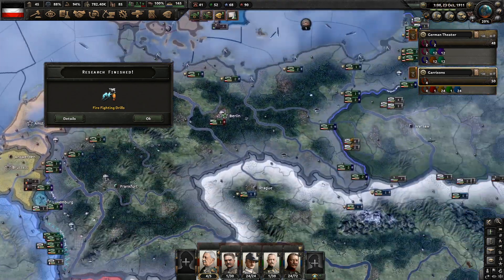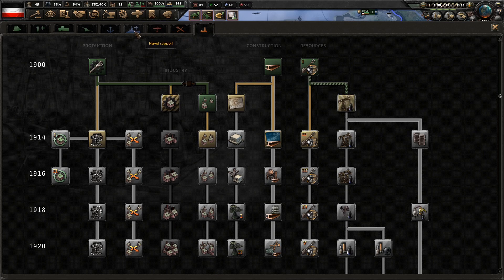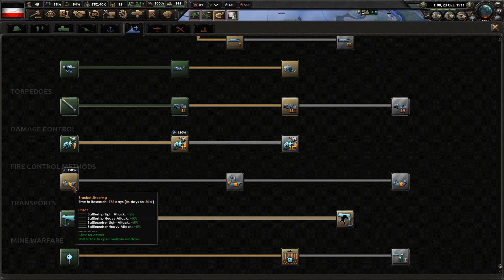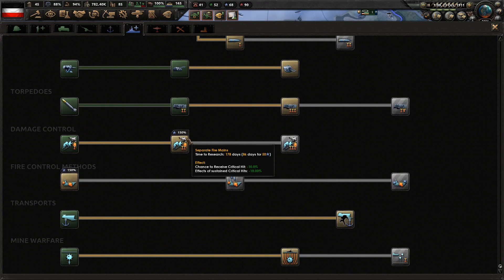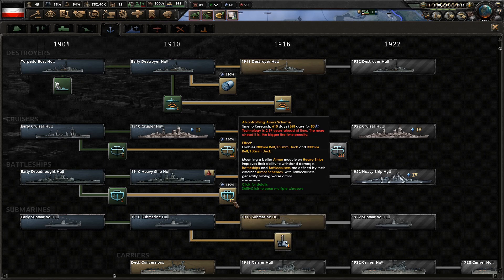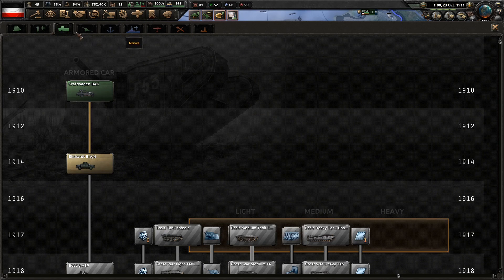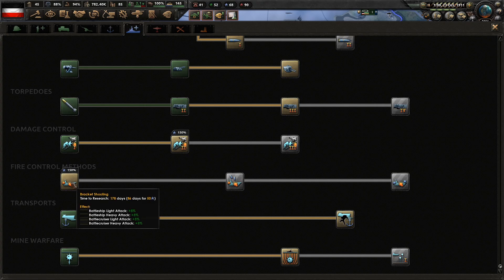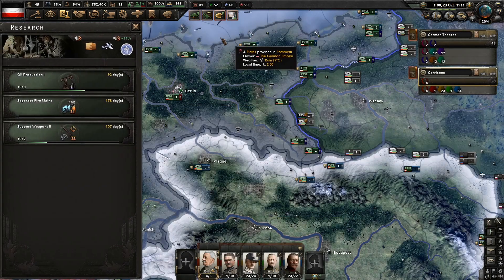I can hear the trains chugging around. We unlocked firefighting drills — where do we want to go to next? Still a long time for aircraft. The other things available are trains and infantry equipment — infantry equipment we'll just swap over that way. Let's keep going on this here, but we'll save the experience this time.